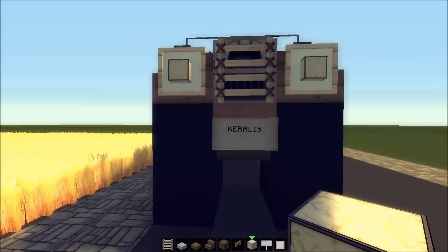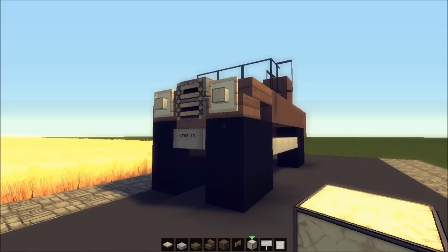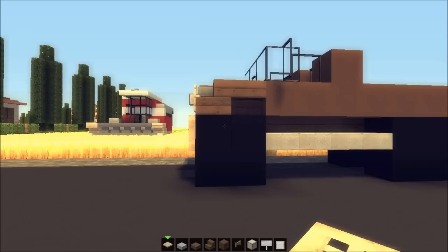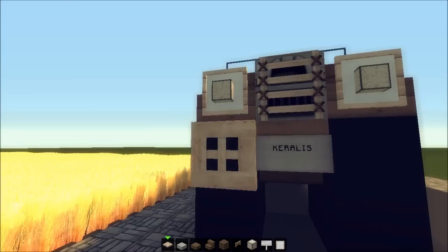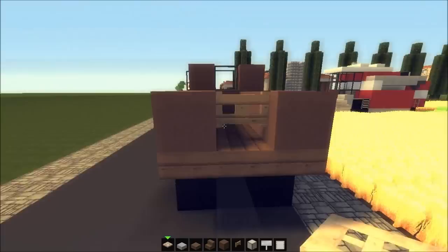You could leave it like this, but we're going to add some trapdoors — like some type of fender or wheel protection. Without them it looks one way, and now with them it looks more badass, to be honest. Place them here, and we're going to do the same on the back.